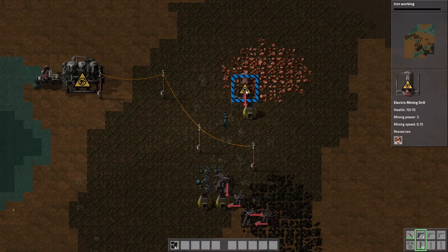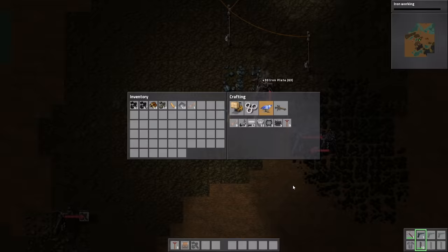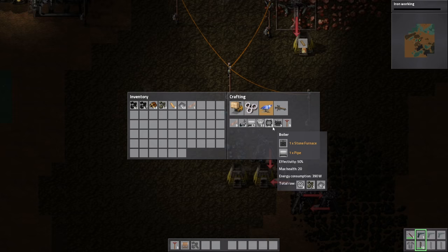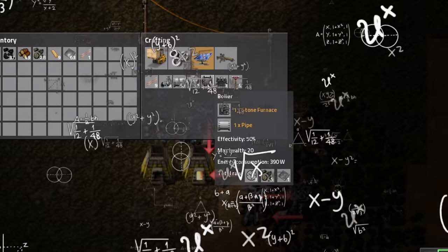Oh, this is the old mining drill — so beautiful! So this is working, great. This factory is so ugly. Effectiveness 50% — what do you mean by that? Maximum power output — okay, so this produces around 400kW but at 50% effectiveness it's around 200. This maximum power output is 500, so I would need like three boilers to make one engine work. I think so.